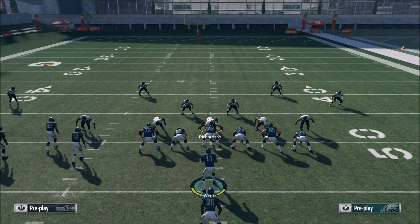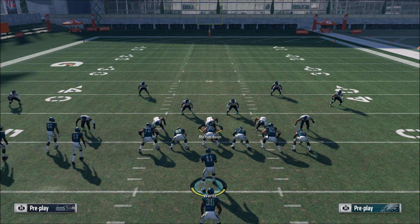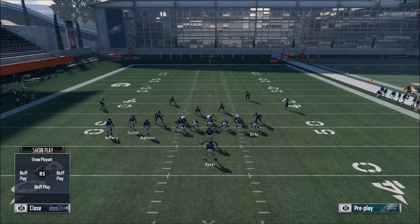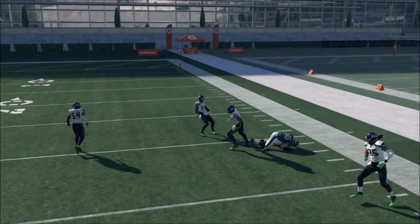Pass lead to the sideline, possession catch. Just note: if you're on a hash mark, you want him on the short side of the field. You never want him running to the wide side. But if you're in the middle of the field, it doesn't matter which side you run it to. So we'll show you cover four underneath coverage — anytime they're playing underneath coverage, you're going to want to hit the tight end and get him underneath all the zones.